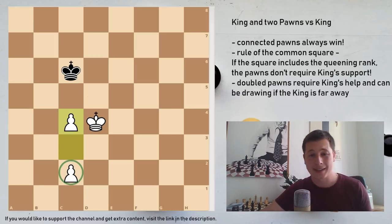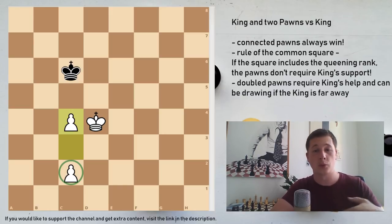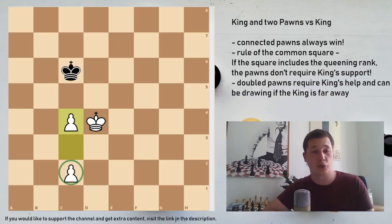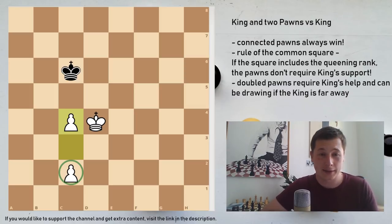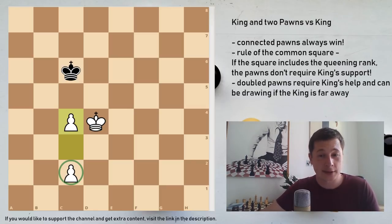So in conclusion, king and two pawns versus king is always winning - unless you have doubled pawns and your opponent's king is much closer and can win both pawns or win one pawn and gain the opposition. So this is the only case where you are going to have to calculate the exact variations. I hope this lesson was helpful. I think it's important to know the rule of the common square because it's going to make your calculation in the endgame much easier - you're going to reduce the chance of blundering, because after five hours of playing, even two pawns versus king can be messed up. Please let me know what you think, I would appreciate any feedback, and stay tuned for more chess. Bye bye, thank you very much.